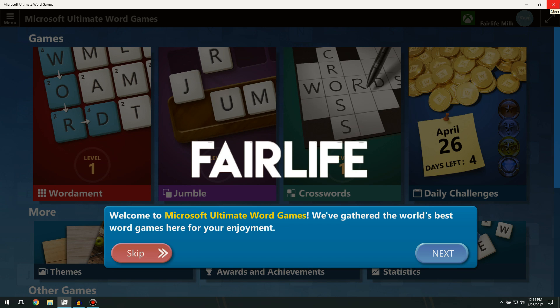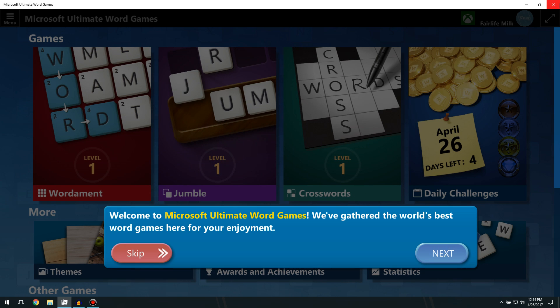Hello YouTube, welcome to something a little bit different. A while back I signed up for the insider circle for Microsoft Games — their division that does Microsoft Minesweeper, Solitaire, all that kind of stuff. They're finally showing their new game, Microsoft Ultimate Word Games. If you've been on Windows 10 or 8, you know there was a game called Wordiment — they're expanding that into a whole word games collection, and this is basically their first alpha.